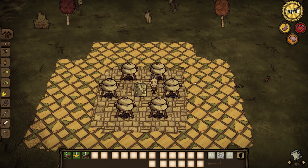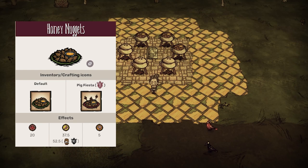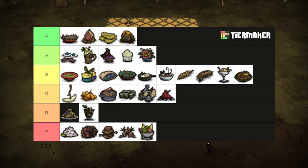Honey nuggets are like honey ham's little brother. Only requiring 1 meat and honey, these breaded fried delights heal for 20 health and restore 37.5 hunger and 5 sanity. A great substitute for the lean times and Woody's favorite food. A solid B tier.